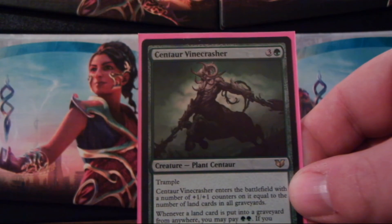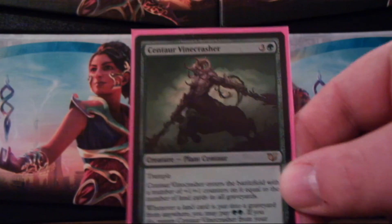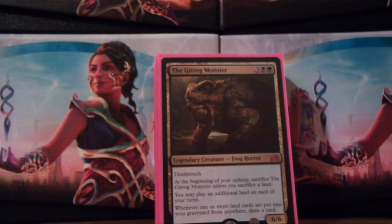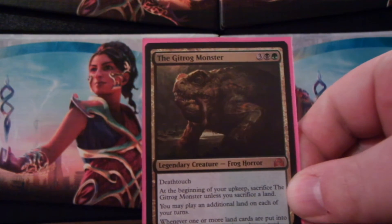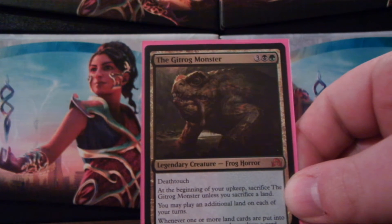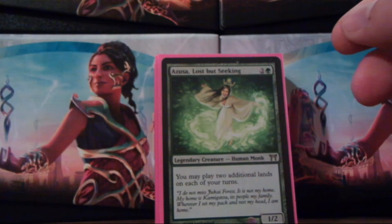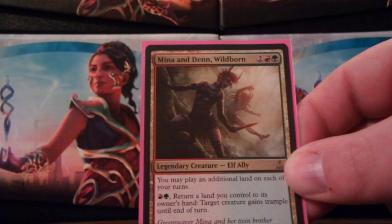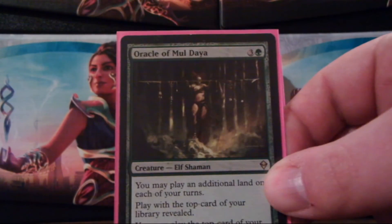Centaur Vinecrasher — this is one of our big beat cards. Basically, we want to wipe the board, drop this guy in the same turn, and just pummel everyone. Teravore — same thing as Centaur Vinecrasher. The Gitrog Monster, also known as the Gitrog Frog — I've heard him called so many nicknames. This is for drawing and for playing extra lands, as this deck plays a ton of extra lands every turn. Azusa, Lost but Seeking — same reason, playing extra lands each of my turns. Mina and Denn, Wildborn — same reason. Oracle of Mul Daya — same reason, playing extra lands.